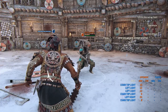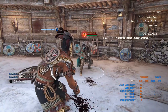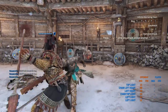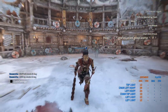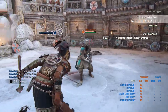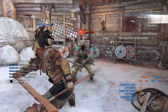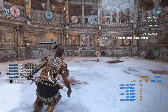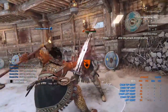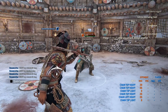To break this down: if you do the same move twice — so if I do heavy heavy, my chain ends right there. Same input twice ends the chain. Even if I do light light, my chain ends right there. I can't do anything else after that. However, I can change it — heavy, light, heavy, light, heavy — but then heavy again and it's done. So for the most part, that's what you have going on with the light and heavy buttons.